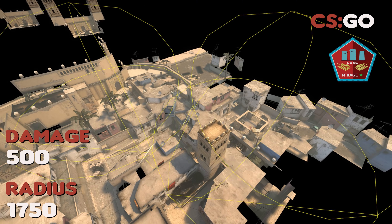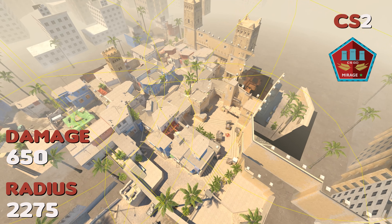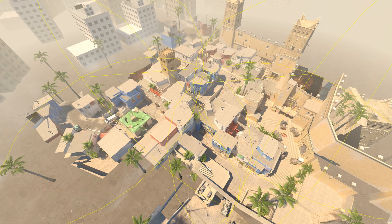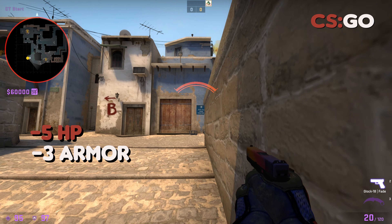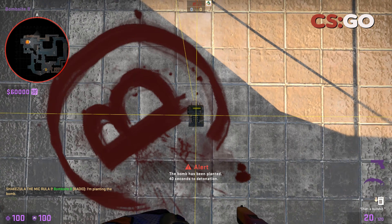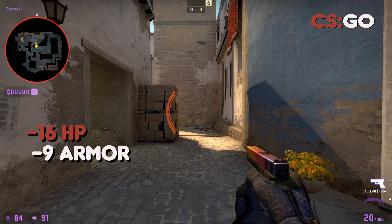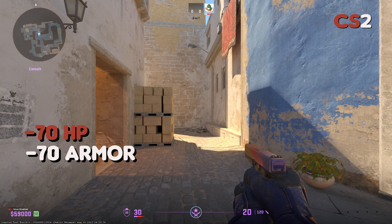Moving on to Mirage, the damage has been upped by 150 and the radius increased by 525 units. This means that the common exit angle towards CT spawn, where previously the bomb would only tickle you for around 3 points of damage, now deals upwards of 30. B site plants are equally as dangerous, with upwards of 70 damage being dealt out if you're towards ladder room.